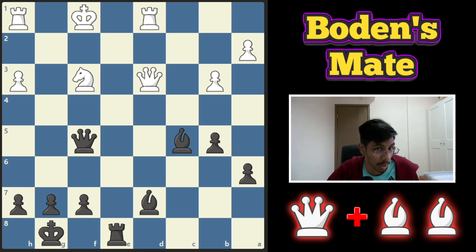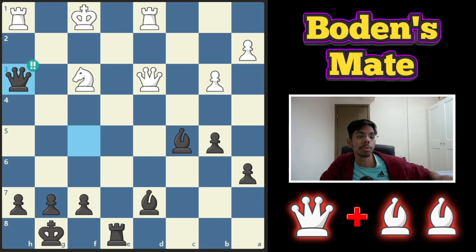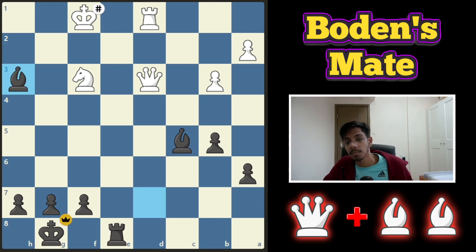Last example — black to play and win. The bishop is covering the diagonal and the rook is covering the file. If this bishop reaches the target square, it's over. You can do that by sacrificing your queen. White is forced to take the queen, lose the rook, and lose the game. The king is finished.